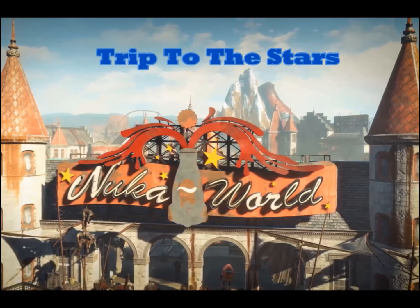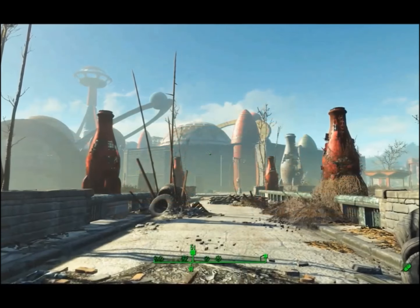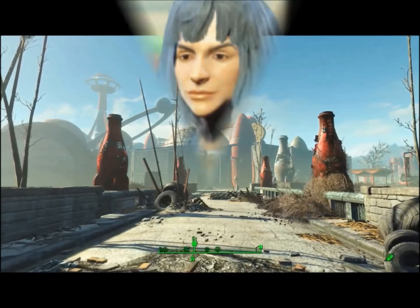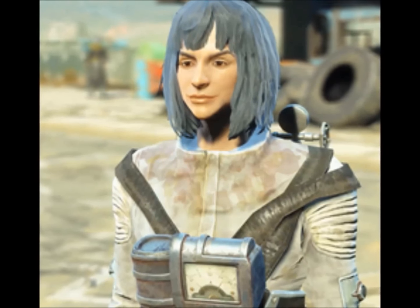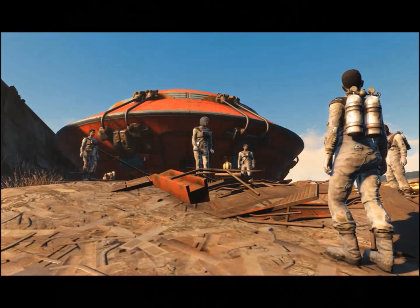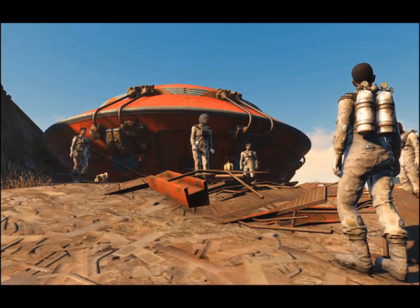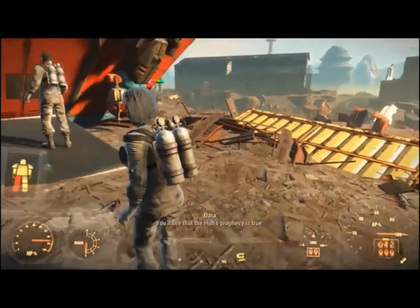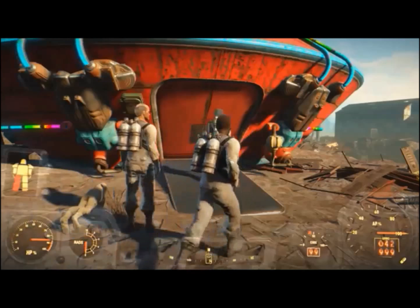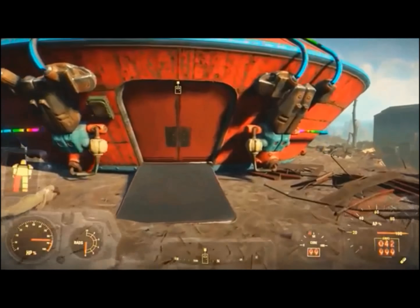Number three on our list comes from Fallout 4 and the Nuka-World DLC and is called Trip to the Stars. It has a lot of similarities with the quest we just talked about from Fallout New Vegas. While searching Nuka-World you come across another cult-like group named the Hubologists, because they are followers of a man named Dick. This group believes they have found the secret answers of life and the ability to find true peace and happiness of the mind.